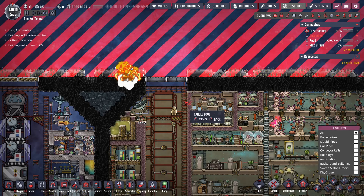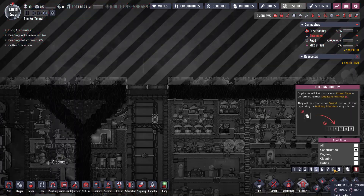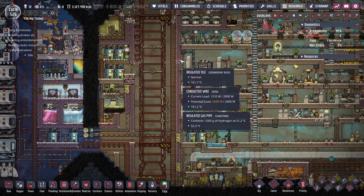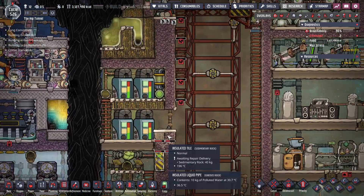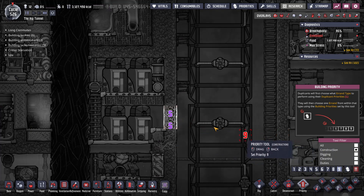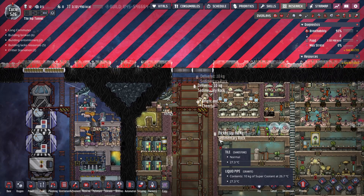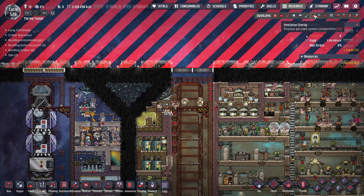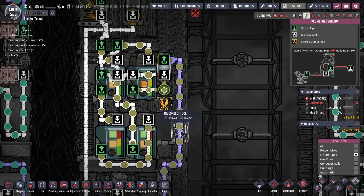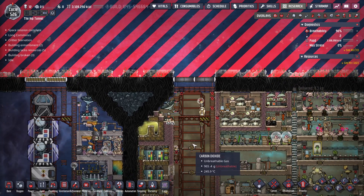I don't want the dig command here because otherwise somebody will come and try to dig it. Oh, that is all of my chlorine — you bastards. I've got plenty of water. I've got a germ sensor so if this does get germy it will stop it. I'm going to have to rebuild a way of making chlorine in order to fix that.